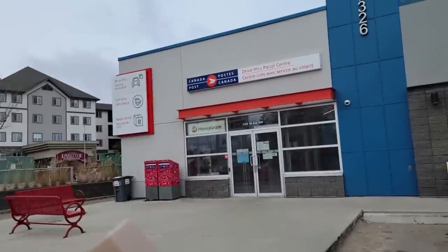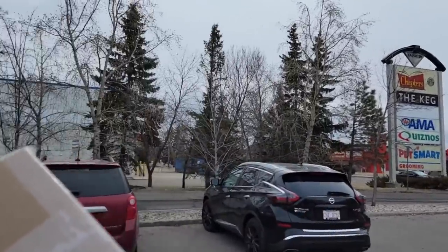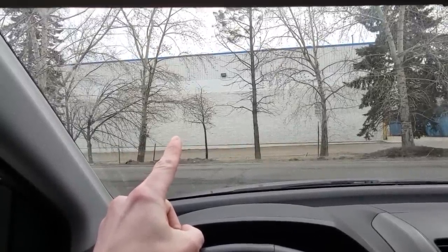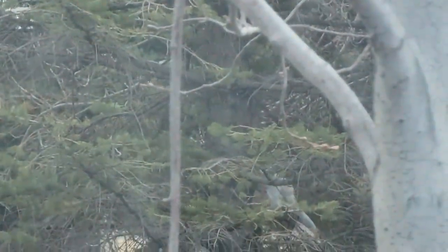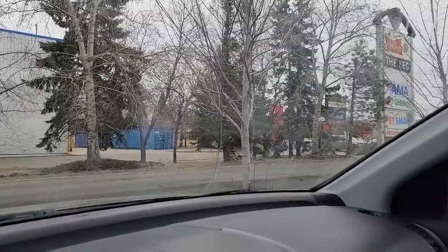I've got to drop a parcel off at Canada Post — it's a little Brick-Loot order. And guess what's in this white building right here? Toys R Us. We had a delicious breakfast, dropped our parcel off at Canada Post, and this right here is Toys R Us, so we better go check that out. Also, you know what's behind those trees? Mastermind Toys. But first we're going to go to Toys R Us.